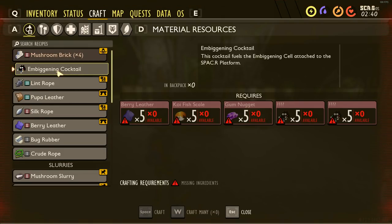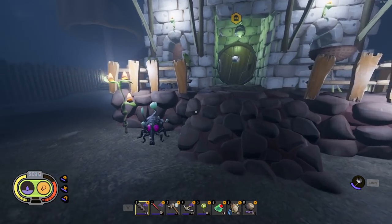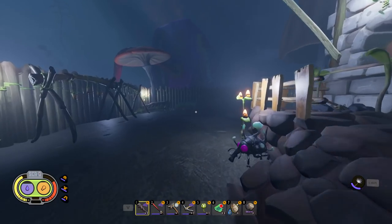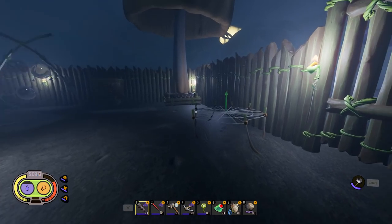Here's the recipe for the Embiggening Cocktail — this is what we're unlocking by giving Burgle the super chips. We already know some of it: gum nuggets, koi fish scales, and berry leather. But there are still two ingredients we don't know at all. I guess we'll also have to find Dr. Wendell Tully at some point, since Burgle says the secret ingredient is only in his mind.